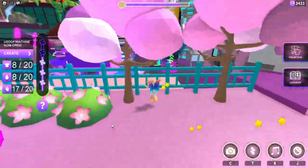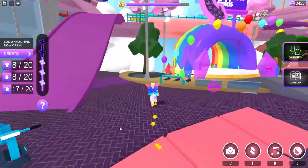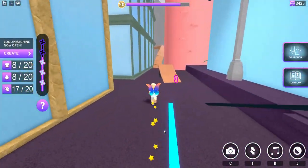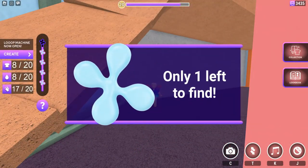Now let's jump back down and go over by the rainbow field like this. Go back behind and follow where I go. Go over to where the wood path is right here, and go in behind for the fourth item.